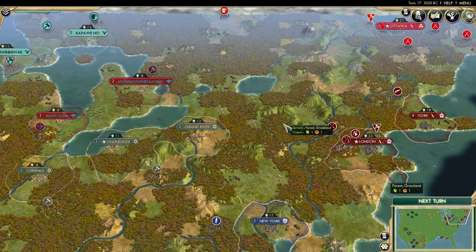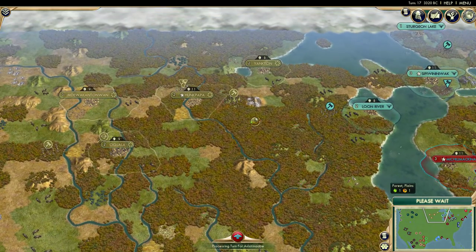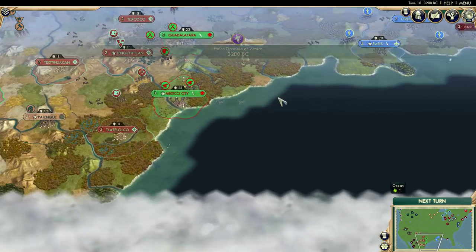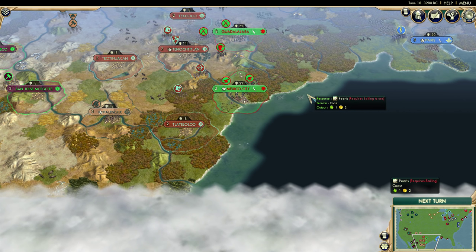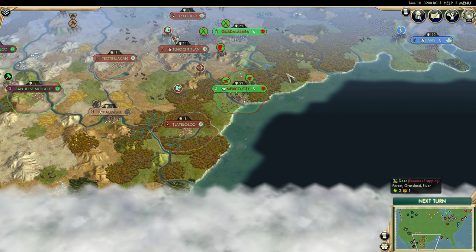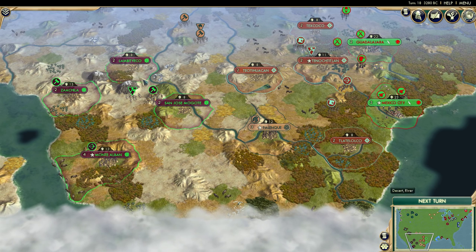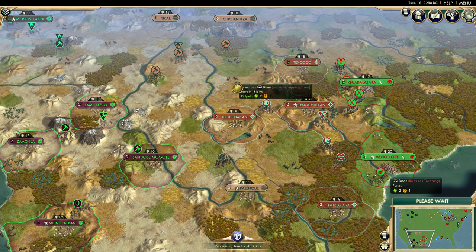I'm actually more worried about the Europeans and the North American nations like the USA, Canadians, and Mexico. My native choice is the Sioux, and for the Europeans or North American nations, I'm actually thinking Mexico. If they're able to attack the Aztecs fast enough, they could possibly control this region. It's going to be an incredibly warring region, and it all depends on who strikes up friendships first and who decides to attack what.